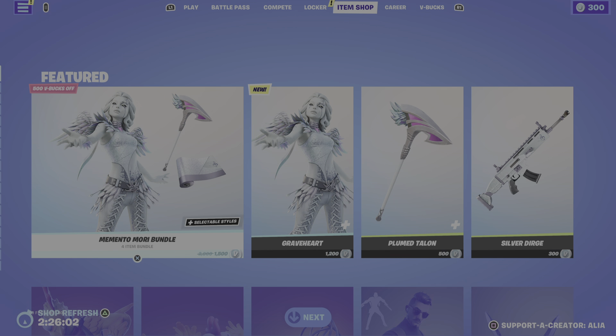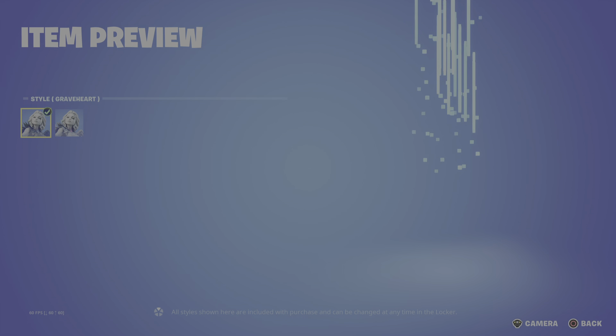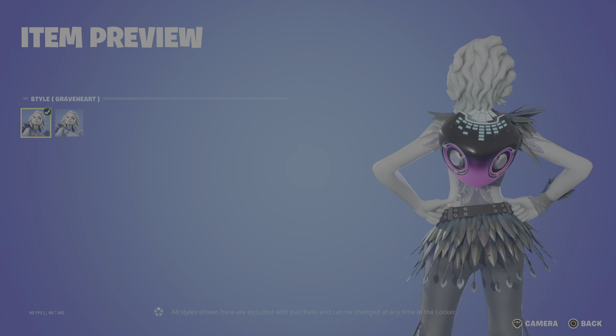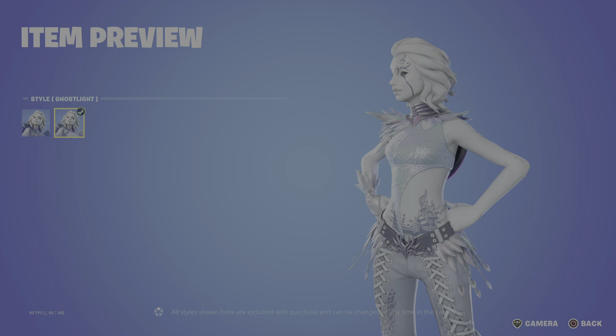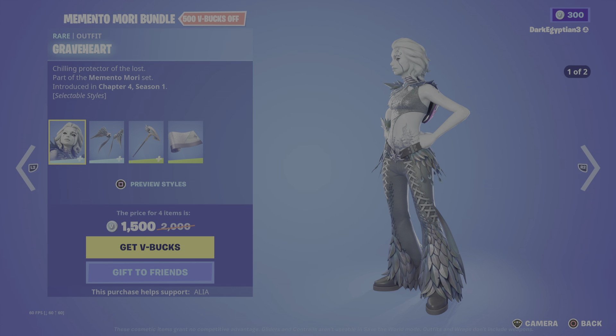As you guys can see, we have the brand new Memento Mori bundle. I did know this was coming but I just didn't know what it was going to drop. Jumping straight in, we have the Grave Heart skin — Chilling Protector of the Lost. She's got two styles: the default and then the Ghost Light version, which is very very cool.